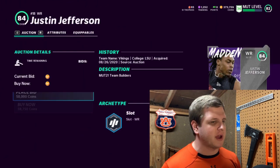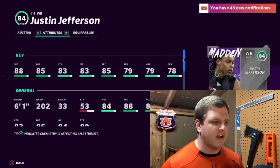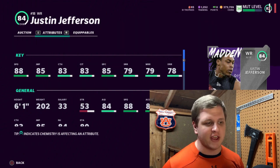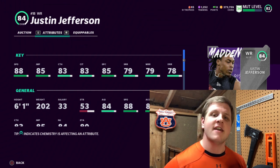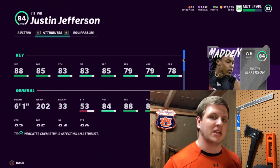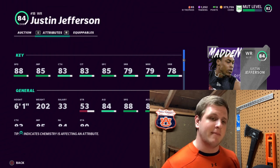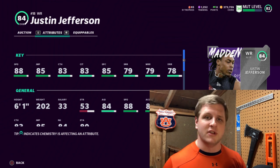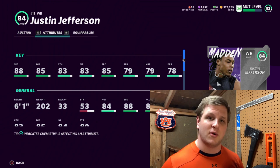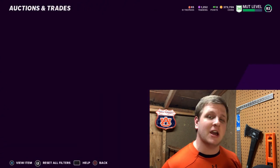My second pick for wide receiver is Justin Jefferson, the 84 overall team builder — a little bit cheaper. He has 88 speed, 85 jump, 83 catch, 83 catch in traffic, 85 spectacular catch. This card is on a lot of teams I've played in head-to-head. He gets some really good animations and for only 50 to 55,000 coins, he's a great option if you don't want to spend the nearly 100,000 coins for Tyler Lockett or don't care as much about Return Man.